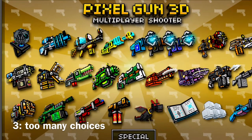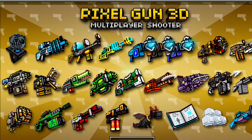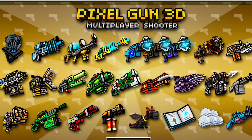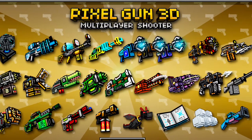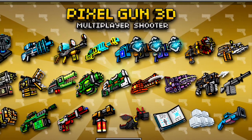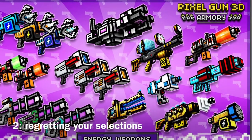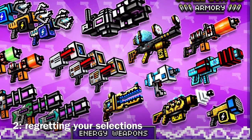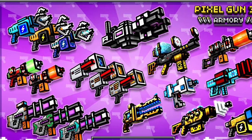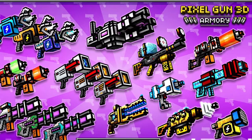When you save up enough coins or gems to buy a new gun, everyone knows it's really hard to choose which one you want, because there's no renting or any way to test the gun before you spend a few hundred coins or gems on it. Imagine spending 300 gems on a new gun and finding out it's totally useless — there's absolutely no way to get your gems or coins back if you buy a gun you regret.